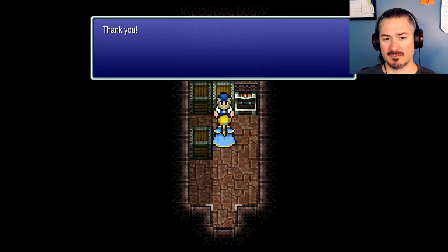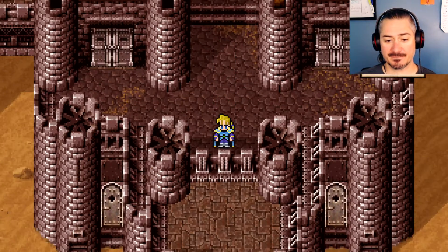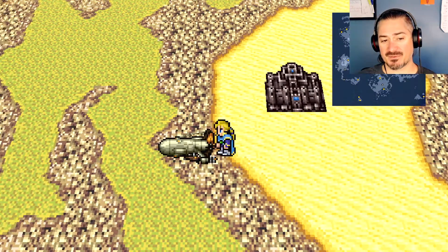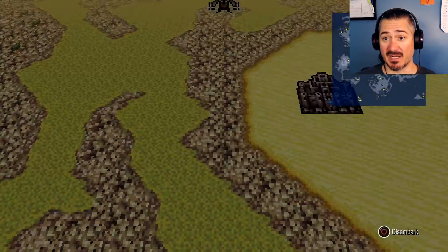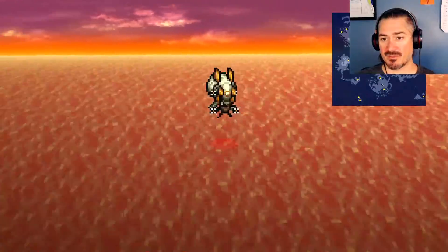That'll be good for now. We will have money for different weapons and armor so that's good, but not as much as I'd hoped. I need to go to the auction house at some point because they have two pieces of Magicite you can buy. Alright, let's go to Narshe.